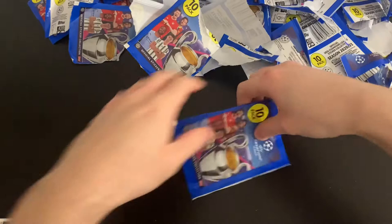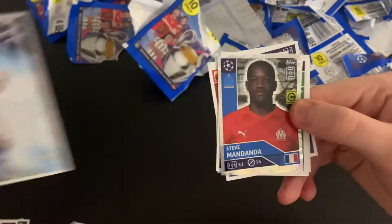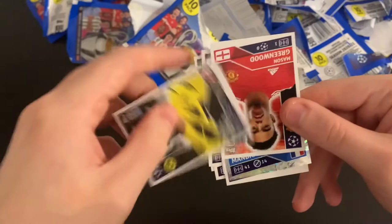Final pack — the final Champions League sticker pack of this opening. We've got a large sticker of Ciro Immobile, Steve Mandanda, Rudiger, Eder, Haaland — that's nice, didn't realise that — Ishko, Kimmich, Christian Eriksen, Manuel Akanji and Mason Greenwood to finish.